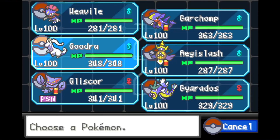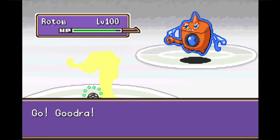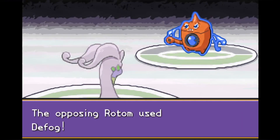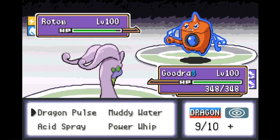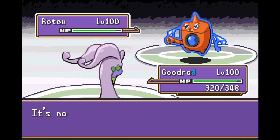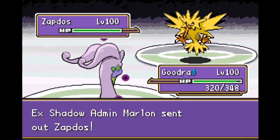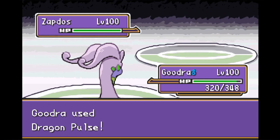Darkrai switches out for Rotom Wash, which tanks the Ice Shard in place of Darkrai and saves his life. Now that Rotom's on the field, we want to switch to Goodra. Rotom goes for Defog — the main reason he always likes Defog is that most of his moves are low-accuracy, like Hydro Pump and Will-O-Wisp. So now that our evasion is lower we've got to be careful. However, Goodra is a great counter to Rotom Wash here, and Marlin recognizes that. He goes for Volt Switch into Zapdos, who tanks the Dragon Pulse pretty well.